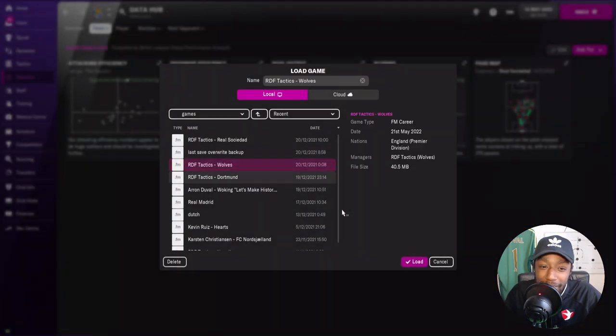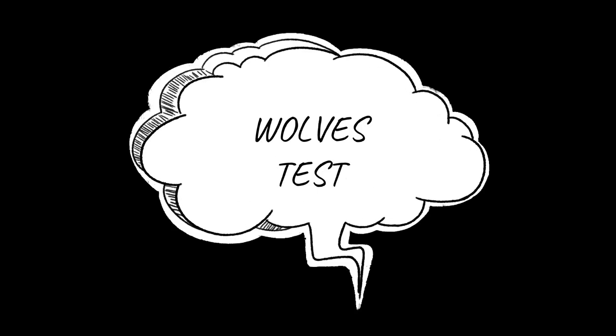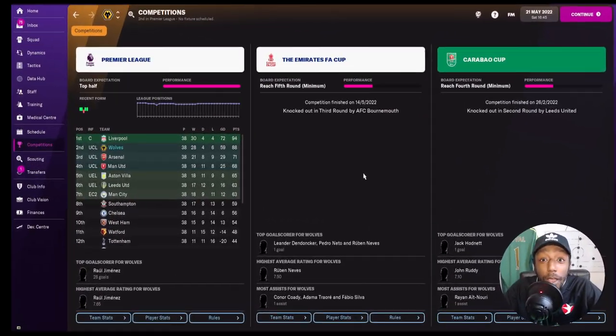Now loading up the Wolves save — and honestly, I don't know what's more impressive: the fact that we finished second, or the fact that we have the exact same record as Real Sociedad. We played 38, won 28, drew four, and lost six. In the FA Cup we got knocked out in the third round by Bournemouth, and in the Carabao Cup we went out in the second round to Leeds United.